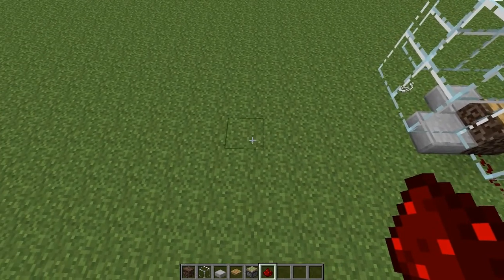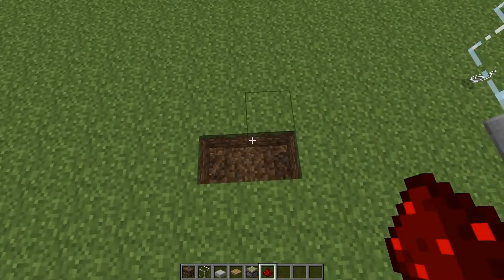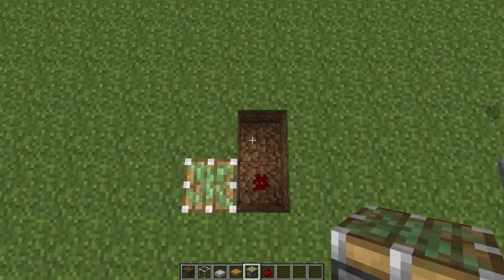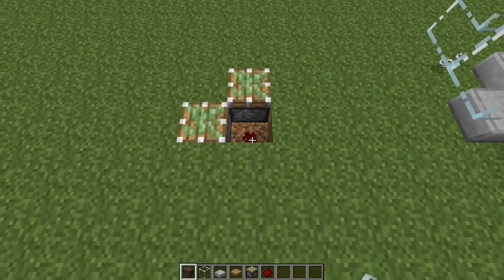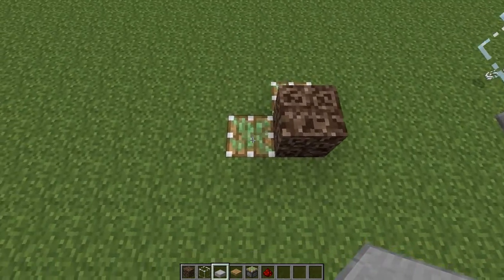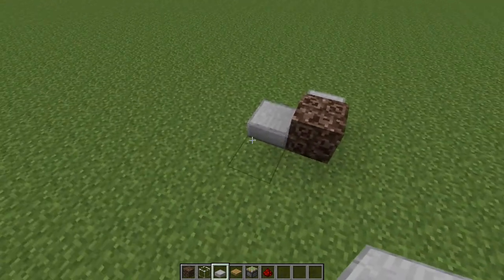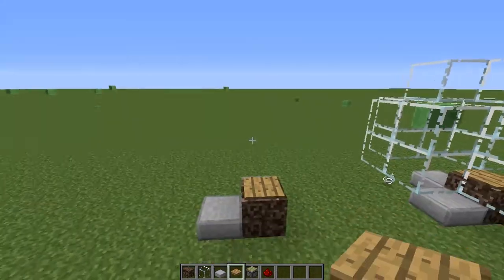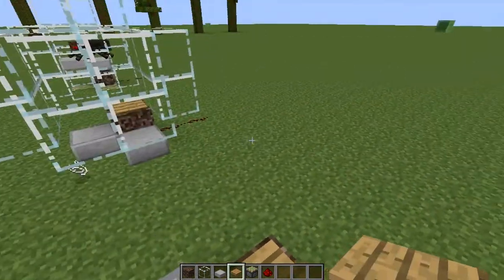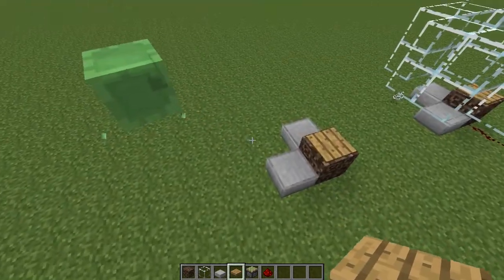To start off, just dig a formation like this in the ground, place down your redstone, place two sticky pistons like so, and place your soul sand block on top of the redstone. From here you can place your half slabs on top of the pistons and your pressure plate, and you'll notice that if you stand on this you'll act the same way it does with spiders on it.